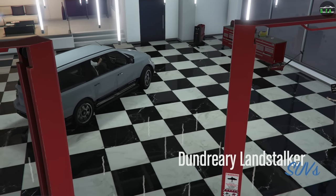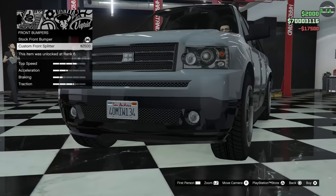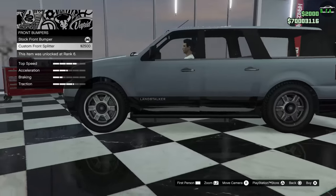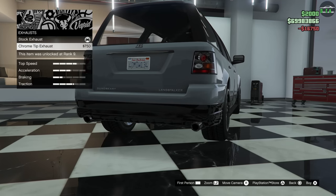Alright, Landstalker. We got armor, brakes, typical stuff. We have one bumper option which is a custom front splitter — looks pretty good there, not bad. Engine, exhaust — let me give it some gas here. Chrome tip, a little bit larger there.